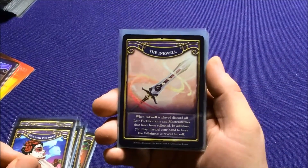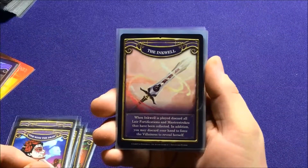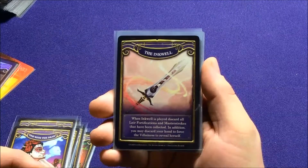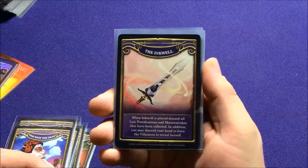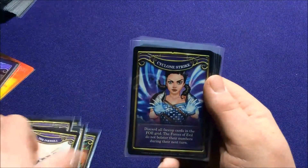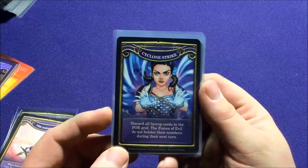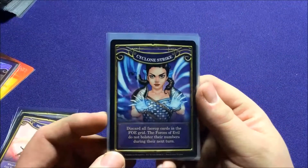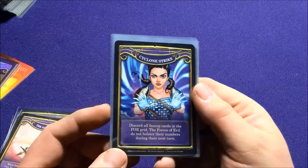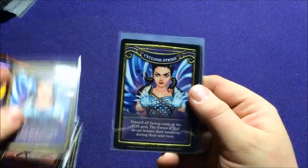We have the Inkwell Sword. When Inkwell is played, discard all layers of Fortification and Masterstrokes that have been collected. In addition, you may discard your hand to force the Villainous to reveal herself. So it kind of helps eliminate some of the loss conditions and gets you close to victory. Then we have Cyclone Strike with Dorothy Gale — discard all face-up cards in the Faux Grid, and the forces of evil do not bolster their numbers during their next turn.